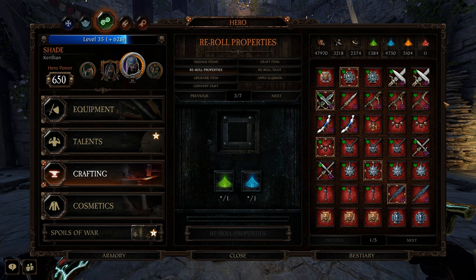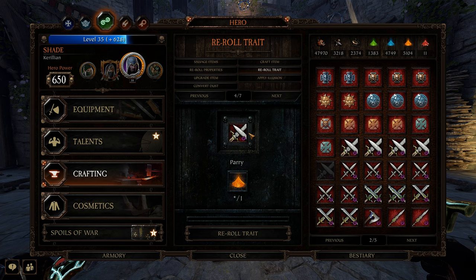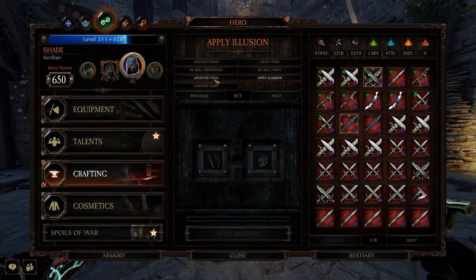Moving on, we have the re-roll properties menu, which is something you should not be using until you reach an item power of 300 — though I wouldn't worry too much if you have been. The logic here is that you're going to reach 300 power fairly quickly, and thus there's no need for wasting dust on items you're not going to keep. Once you do reach 300 power, you'll want to have as much dust as possible in order to re-roll all of your favorite items.